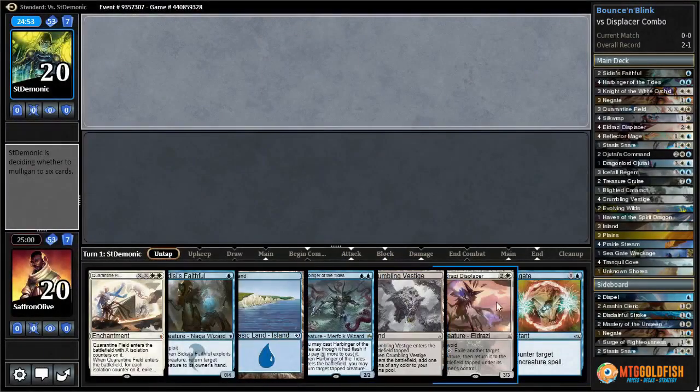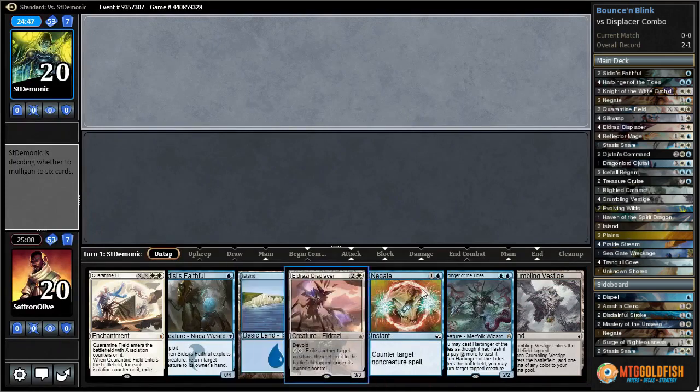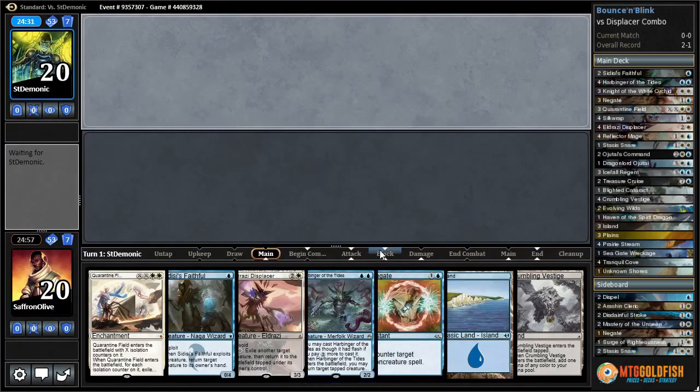All right, Budget Magic time - blue-white tempo. And good god, another two-lander. We're on the draw, I'm not gonna freak out yet. This has been the story of this deck so far - it's really sweet but we've had a hard time drawing lands, which is driving me insane. But we're gonna try it. We have 24 lands in our deck, which seems like a reasonable number.